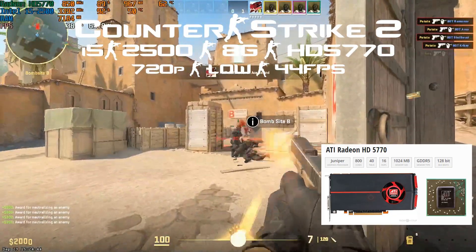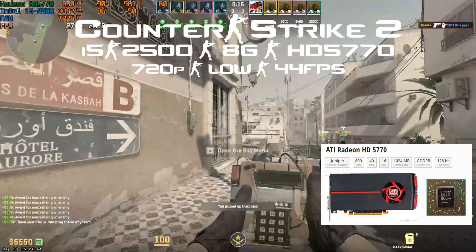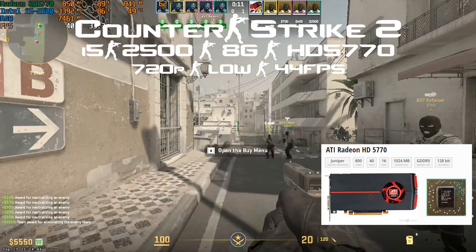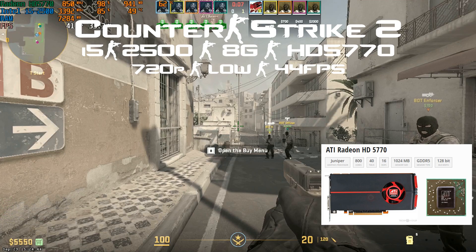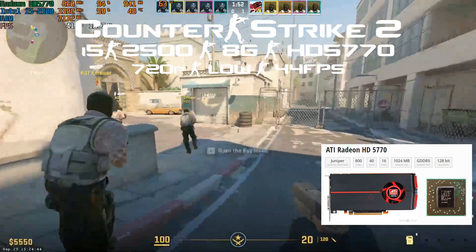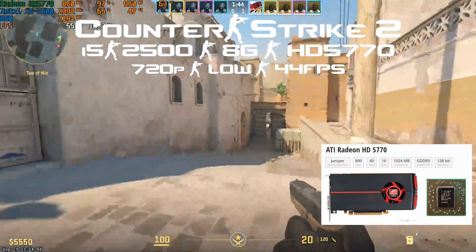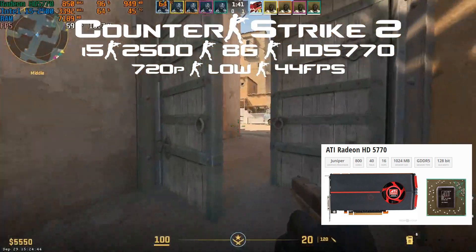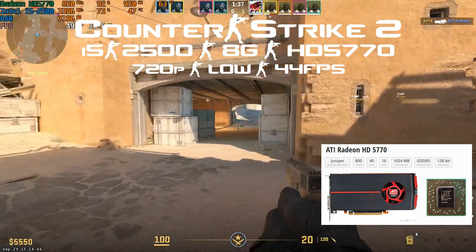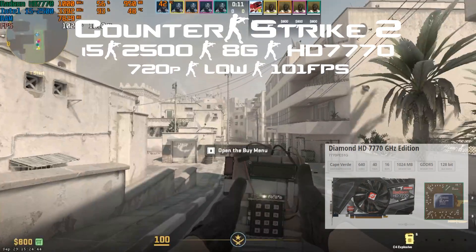They're all one gigabyte cards, and that's the only specification we get from the minimum requirement: one gigabyte, DirectX 11, Shader 5.0. We need to figure out ourselves which one gigabyte card will meet the minimum requirement. The 5770 I'll let pass, but only if you play against bots. And no, I didn't pair those older cards with an i9 13900K — who's going to put a 6450, 5570, or 5770 with that CPU?